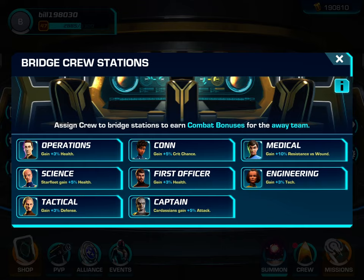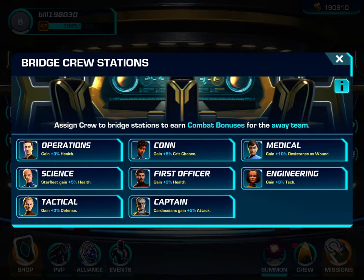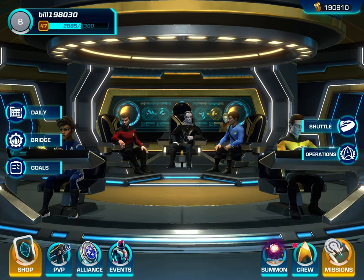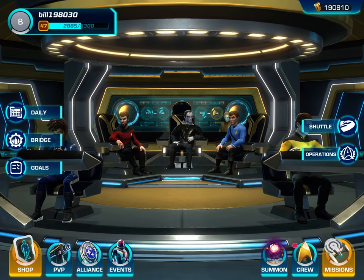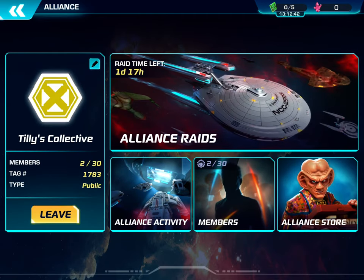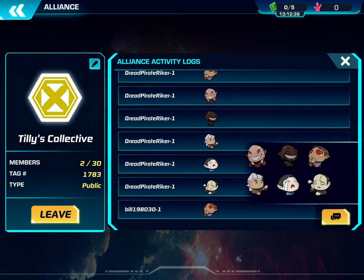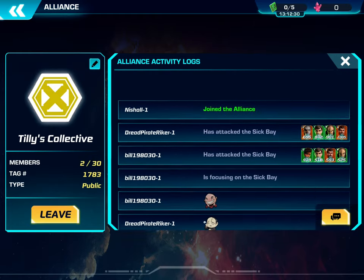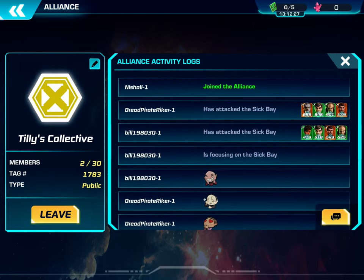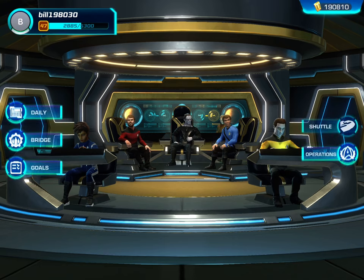The bridge setup is a work in progress as you earn more officers and change things around — it will definitely change and grow with you. I just like that you can see it on the main screen. For Alliance activities, you chat in the form of emoticons — that's it. You can't actually type anything out. You can see some Alliance activity that they do post, but there is no global chat.